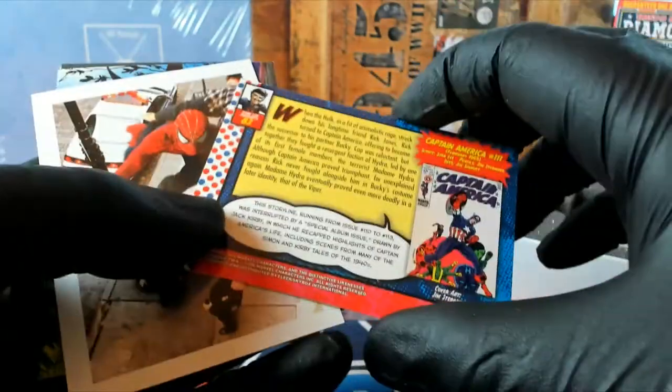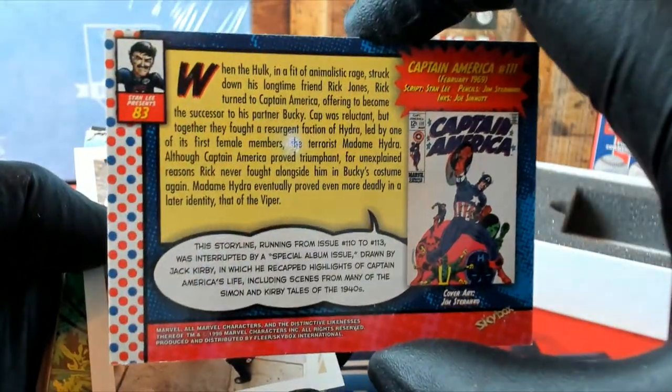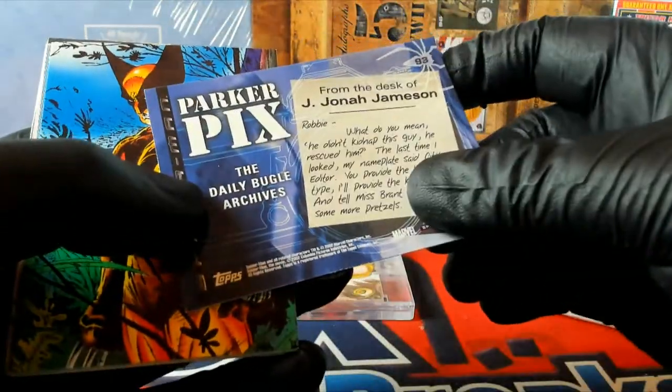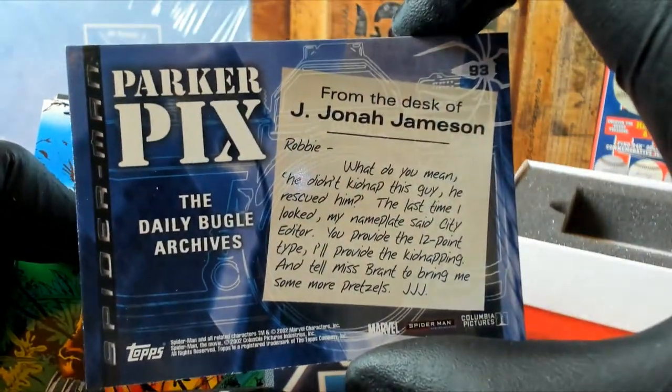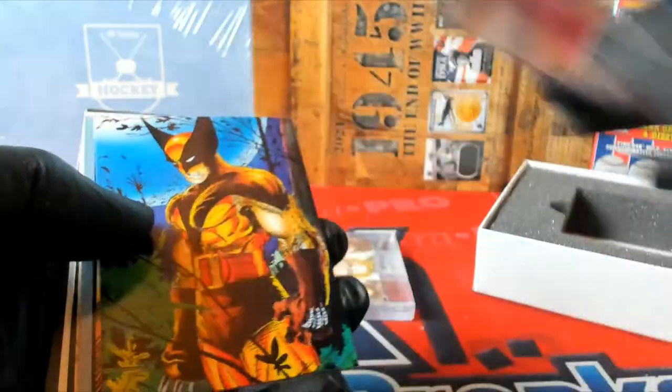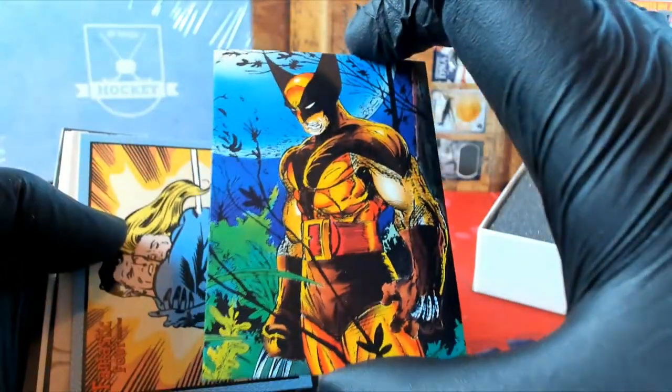Next card right here would go to — ironically, that's 83 too. Skybox. And we have a 93. So anyway, that's how those would work, guys. And then the serial number cards would obviously go to the serial number. There's Spider-Man. Just to give you guys an example of how that works.